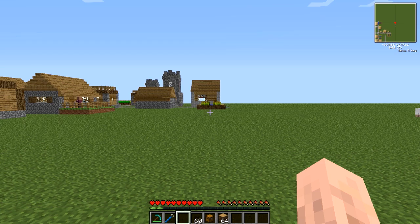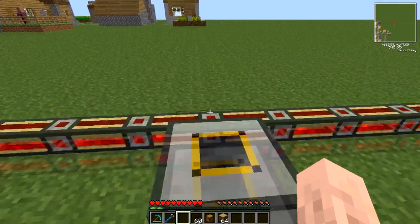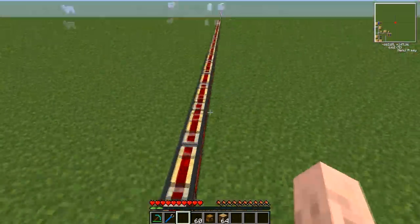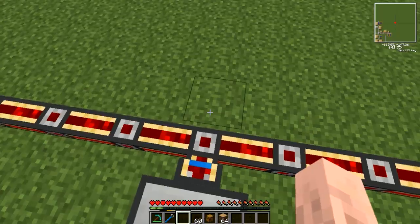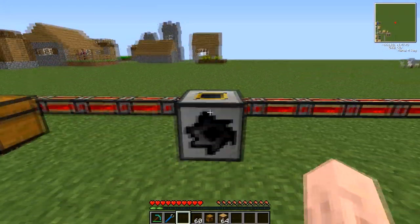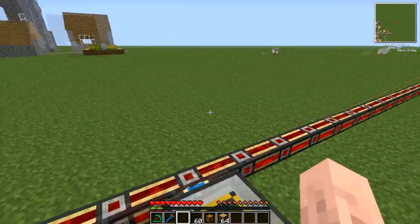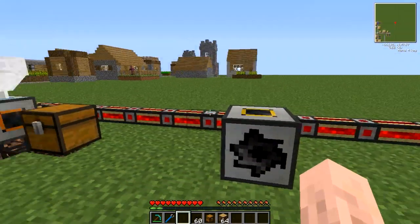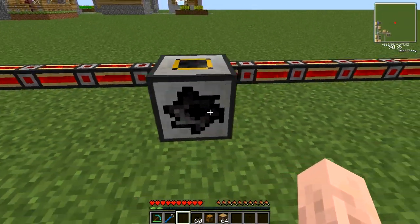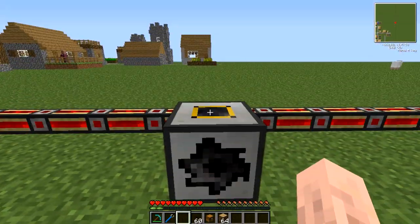Hello fellow Minecraftians, Lost here with another tutorial, this time on the Sawmill from Thermal Expansion. This is being powered by a Redstone Energy Cell via Redstone Energy Conduit — I have a separate tutorial on that. The Sawmill will accept any form of MJ power (Minecraft Joules), so any BuildCraft power except Redstone Engines, as they're not much good for anything other than pumps and pipes. It needs 2 MJ per tick to work at full operational speed.